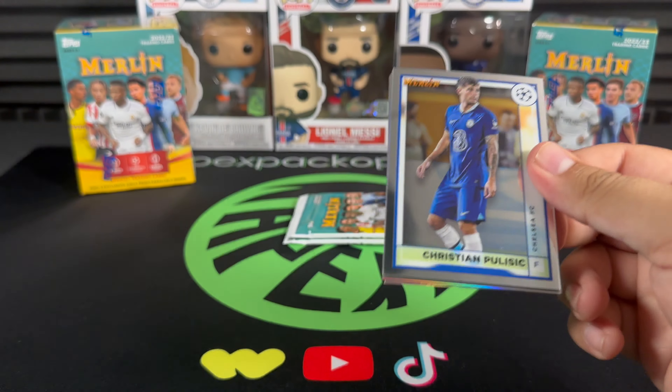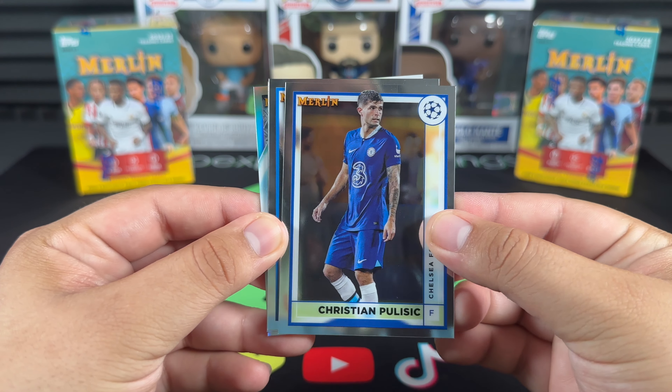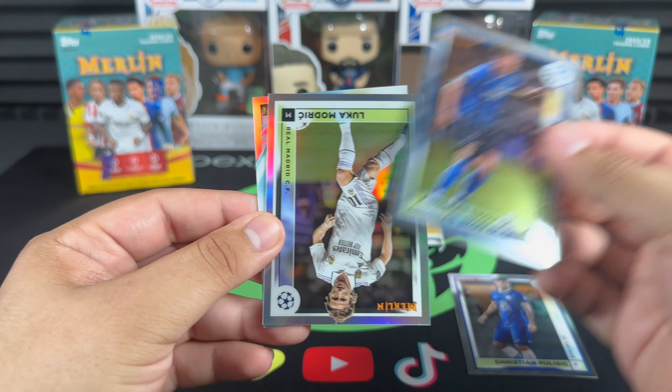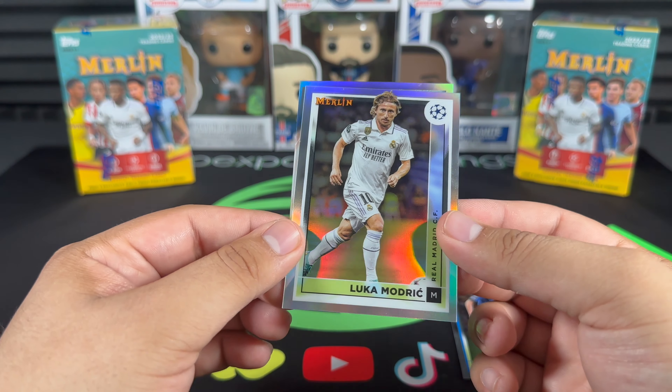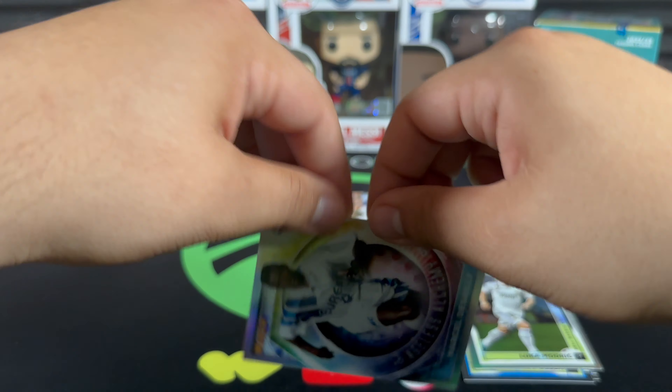Still no numbered card. Christian Pulisic, now in Milan. Skov Olsen, Luka Modrić — double hit! We get a refractor Luka Modrić.